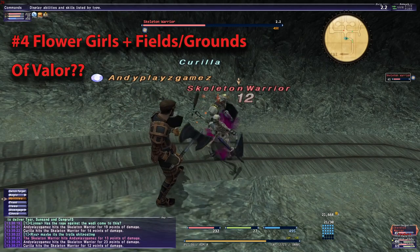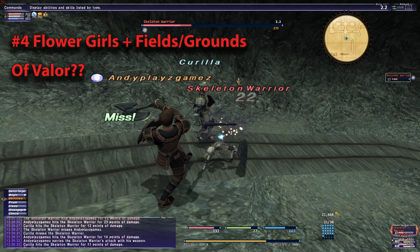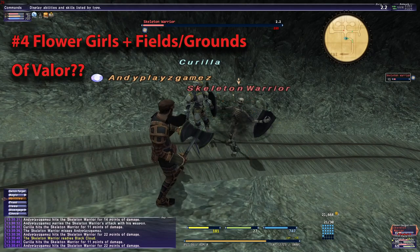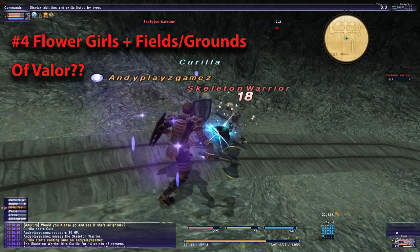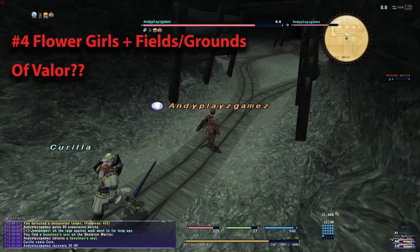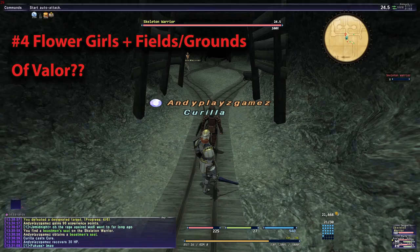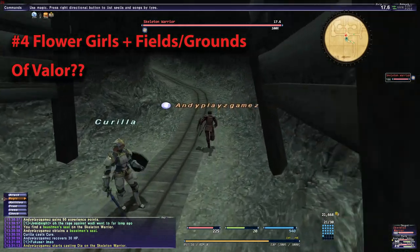Tip number four is Flower Girls plus Fields of Grounds and Fields of Valor. You might be asking yourself why these two are on the same tip, but I will explain. Flower Girls are the ones that give you the ability to exit the Mog House from a different zone than that which you entered. For all four, including Juno, you need to have an Amaryllis for Bastok, a Marguerite for Sandoria, a Lilac for Windhurst, and a Yellow Rock for Juno. Yellow Rocks can be bought at the Goldsmith in Bastok Markets for around 1.5k, and the flowers can be purchased from a shop in Upper Juno near the Battaglia Downs exit.